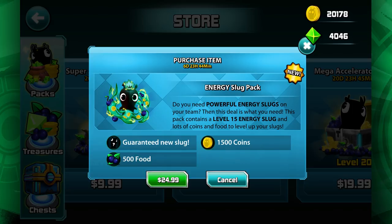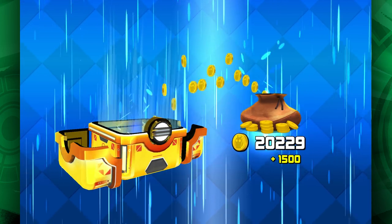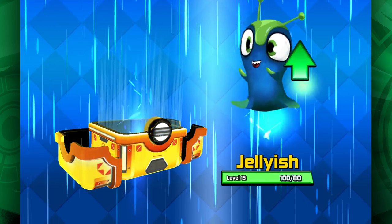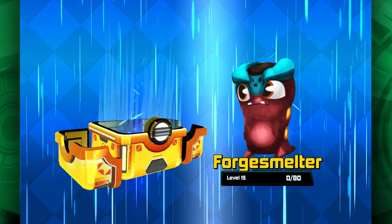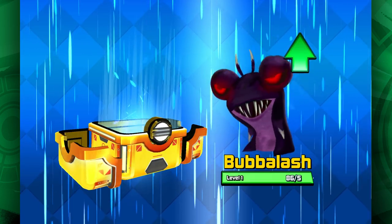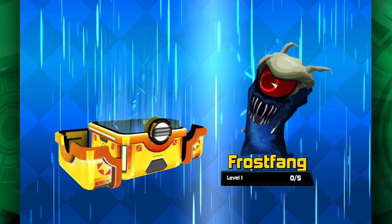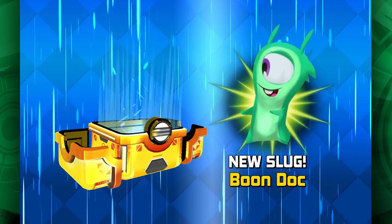Let's unlock some and see what we get. We got a bunch of coins, some food for Jellyish, food for Globus, lots of food for Globus, food for Forge Smelter, lots of food for Bubble Ash, lots of food for Frost Fang, and we got Boondock.